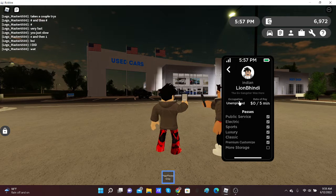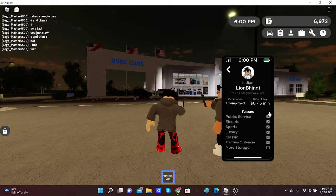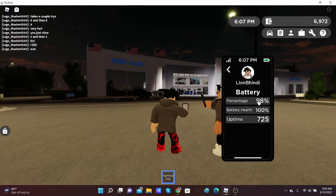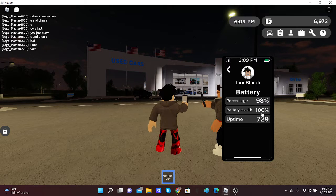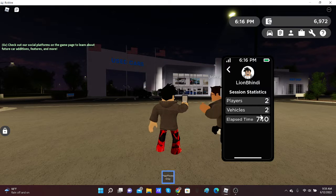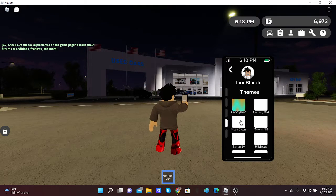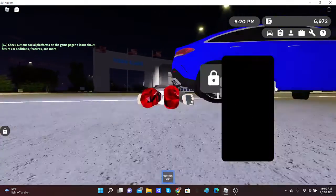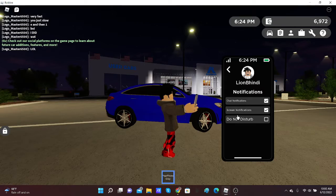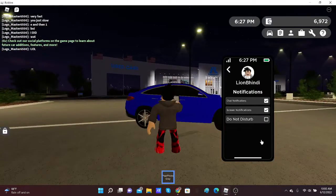In settings we have profile — it shows 'GV gangster was here' — and then occupation, rate of pay: public service, electric, sports, luxury, classic, premium storage, and more storage. My battery percentage is at 98 and battery health is 100. We have session info: player two vehicles, two laps, time seven thirty-seven forty seconds. You can change the theme — dark mode, green theme — and we have notifications and do not disturb.